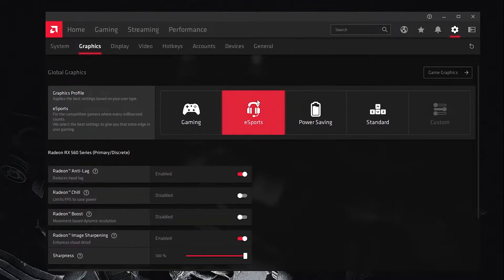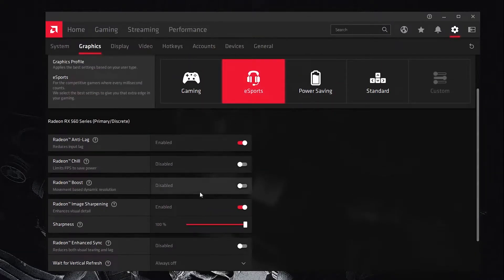From the Graphics section, select 'eSports Gaming' — it will configure some settings automatically for you which are best for gaming. Here is Radeon Anti-Lag, which really helps with fixing input delay problems, so just turn it on.